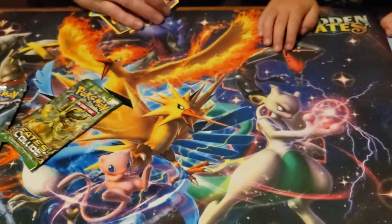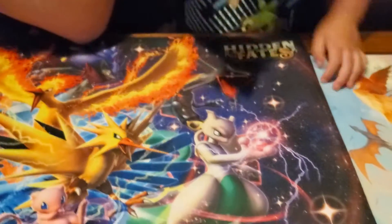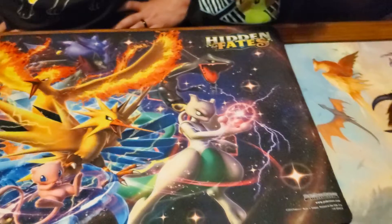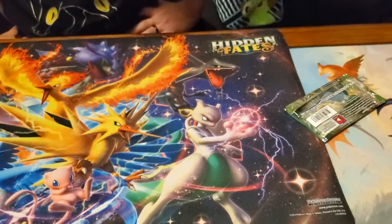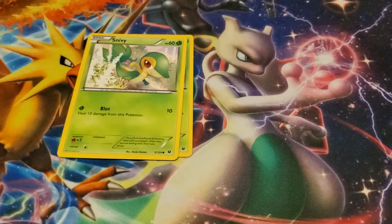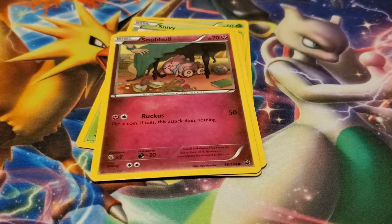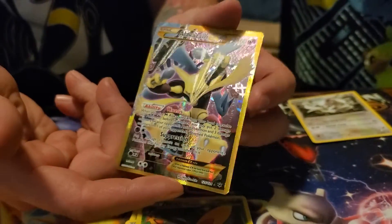You said Fates Collide is your next pack to open? Or are you gonna do Breakthrough? The intensity. What'd you get? So it looks like we got a Deerling, a Snivy, a Jigglypuff, a Fennekin running with a Chikorita, a Snubbull — which is Emerald's favorite, Mommy's favorite! And ooh, look at that — a nice Alakazam EX. Very pretty.